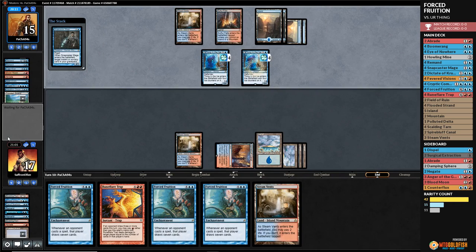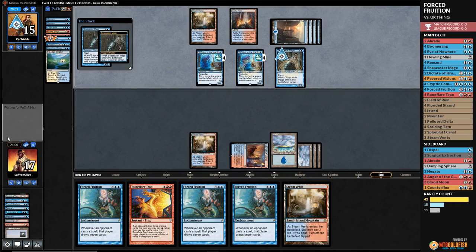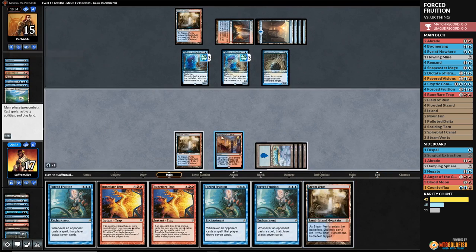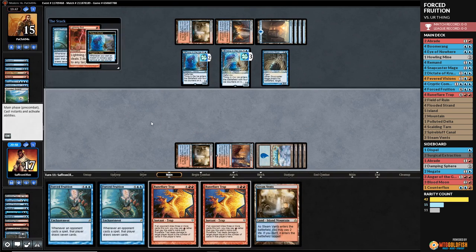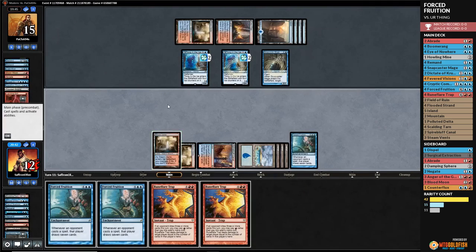Opponent cracks and plays Cryptic — Snapcaster for Spell Snare. Alright. We untap, play Forced Fruition — opponent Lightning Bolts us. Well, we'll see if they have a counter. Forced Fruition resolves! Steam Vents untapped, pass the turn.